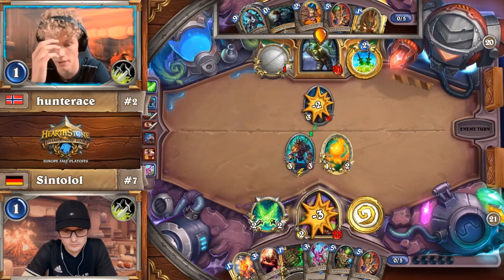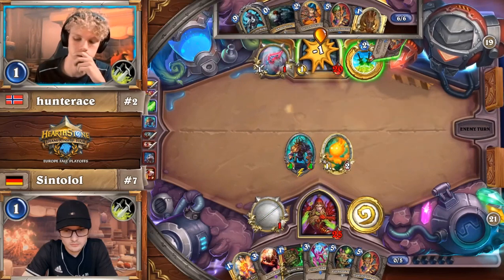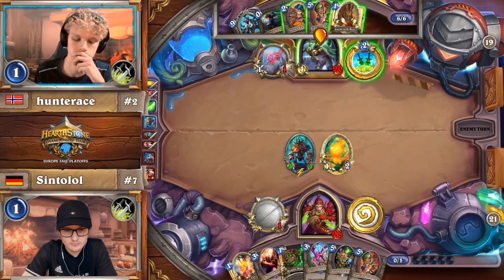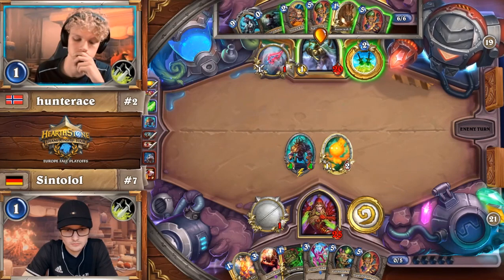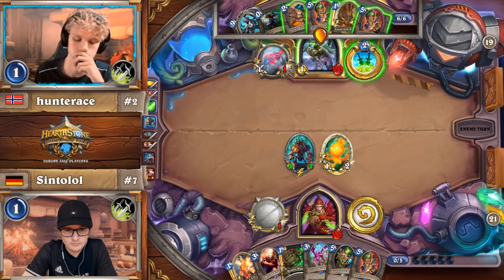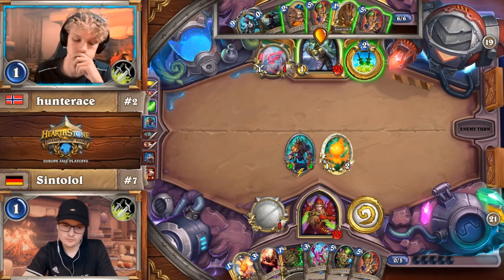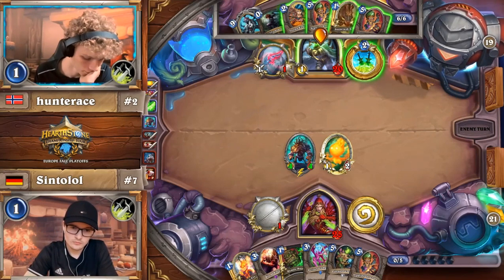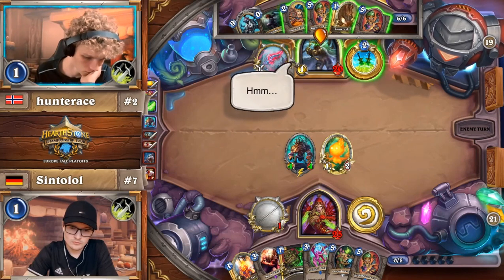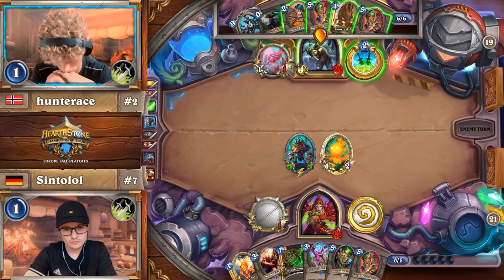The game plan right now is get to Valyra — not complete the quest, but get to Valyra. Valyra opens up so many options because you have a turn where Odd Rogue can't do anything but develop. That is a huge draw. With this hand, completing the quest with Gigglers is not unreasonable. Sintolol has a Blood Knight ready to punish the first one, but what about the second, third, or fourth?